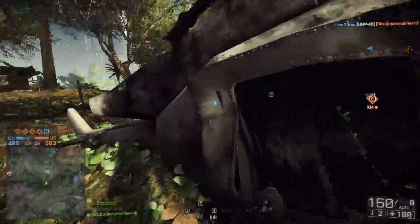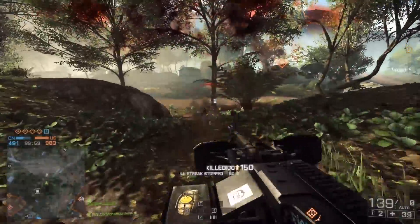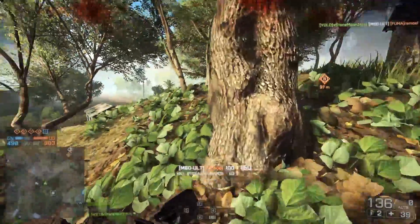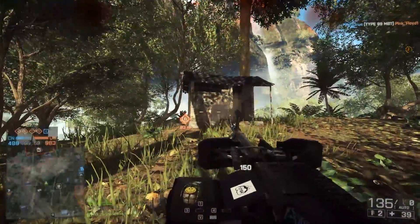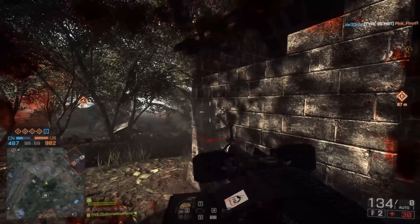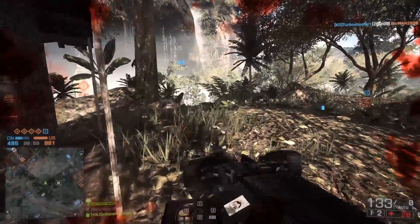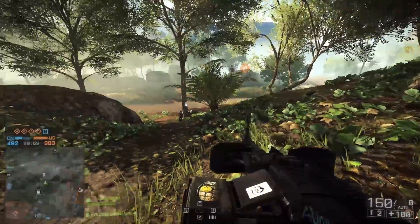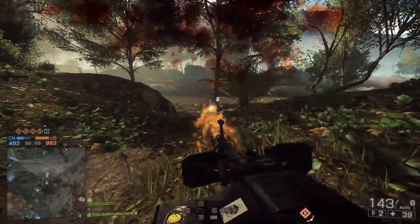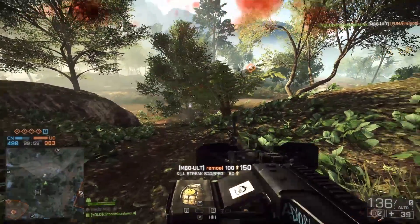Run to the other side of the C objective and there's this crashed helicopter. You can pick up this LMG off it that is so beast. This is an M60 that actually has explosive rounds — you can see I'm standing close to it and it's doing explosive damage to me. You only get 150 rounds with it and you cannot even aim down sight. This thing is a Rambo gun — insanely accurate, insanely high damage, and it'll tear people apart.